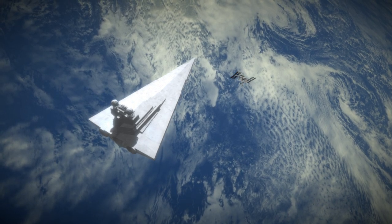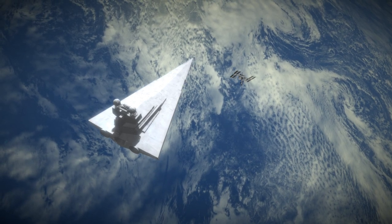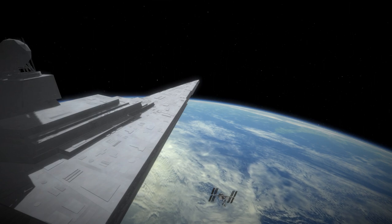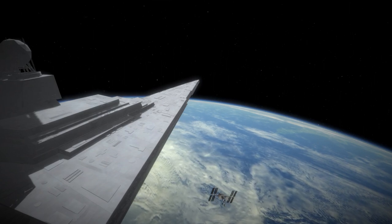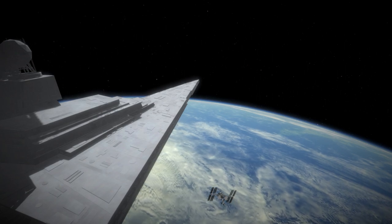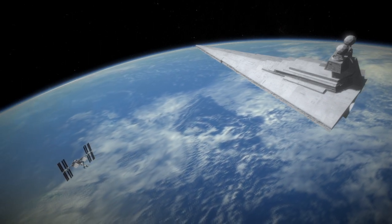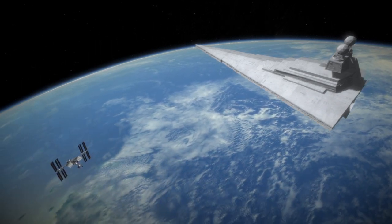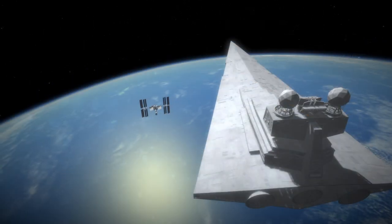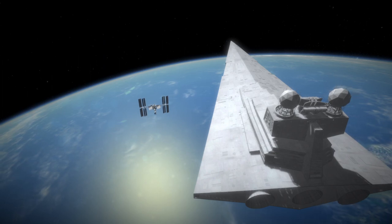So here we are approaching the station, and this is of course the joy of this particular mission plan — this was why I wanted to do it. I wanted to have a Star Destroyer approaching the International Space Station. This is the one that the Demonstration Mission 2 docked at in my video, and it's still there.